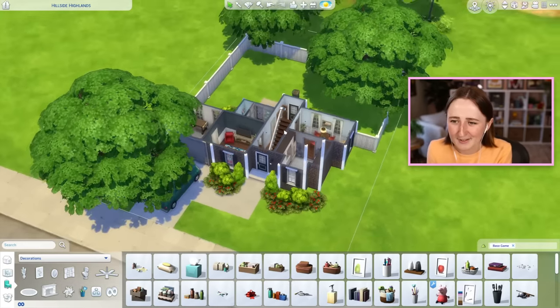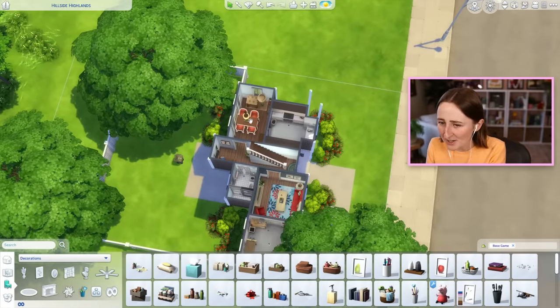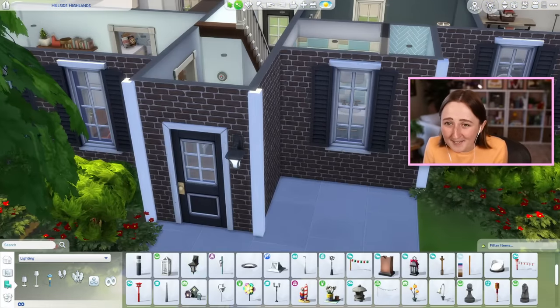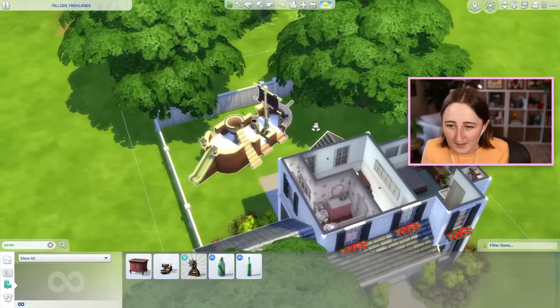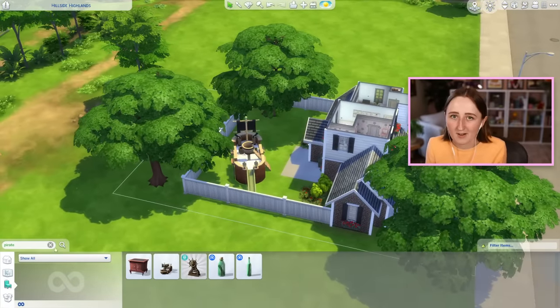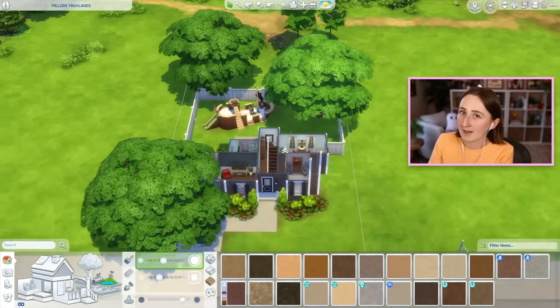I actually think that turned out way better than I thought it would, considering we were stuck with the existing shapes. I'm genuinely kind of impressed right now. It did take me two tries to figure it out, but on that second try it kind of worked. In the backyard, I never use this pirate thing and I feel like I've got enough space for it here, so maybe the kid can have a giant pirate ship playground as the whole backyard. I've been trying to use some stuff that I don't use that often, and the pirate ship is the definition of that.